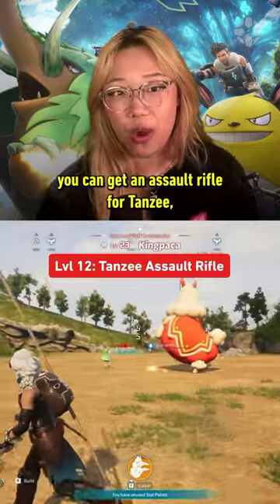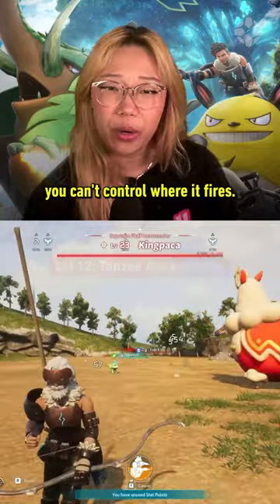At level 12, you can get an Assault Rifle for Tansy, but unlike Lifmonk, you can't control where it fires.